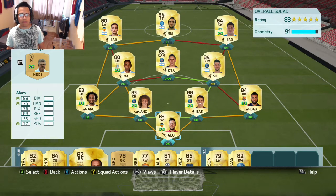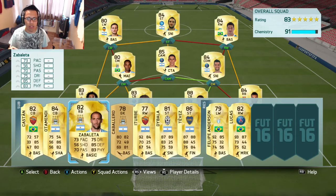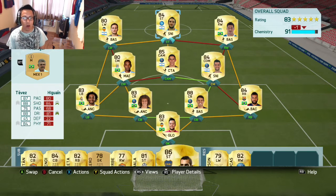So this is the other lineup — a 4-3-3. I actually have two lineups for you guys with the exact same squad. Another thing I should mention is that I bought Tevez not because he's linked up with too many players, but because he is a very good striker. Look at that: 87 pace, 88 dribbling, 88 shot, 84 finishing, and physical on top of that, with 76 passing — so this guy is a very complete piece.